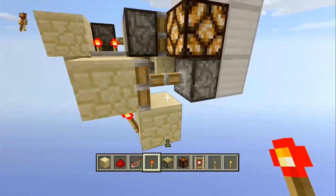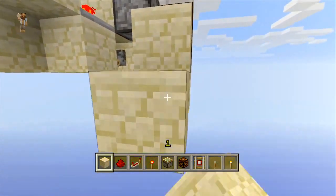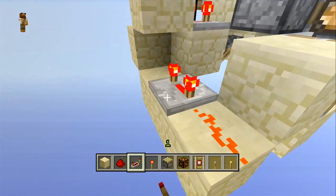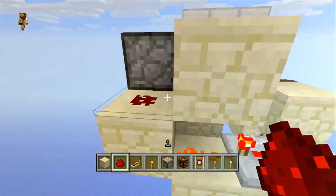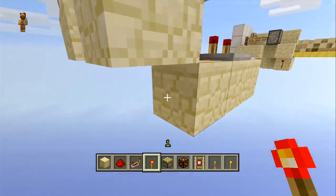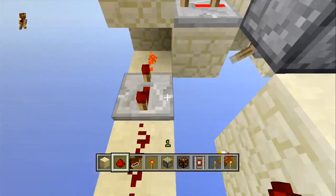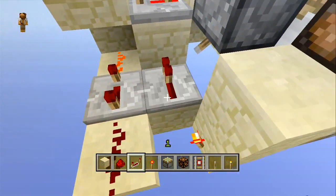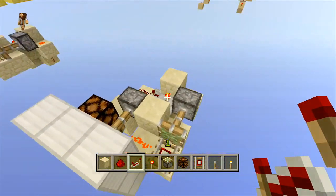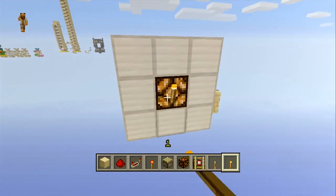Just underneath this piston we're going to have a block with a torch on it. Bring this out into a blob of redstone, then just bring this over into two blocks, redstone dust — this will update this piston and it will turn this off. Then you need a torch underneath here. Put in a block and a repeater on one tick. You'll see that it clocks quite a lot but then it fixes itself and now it is completely functional.